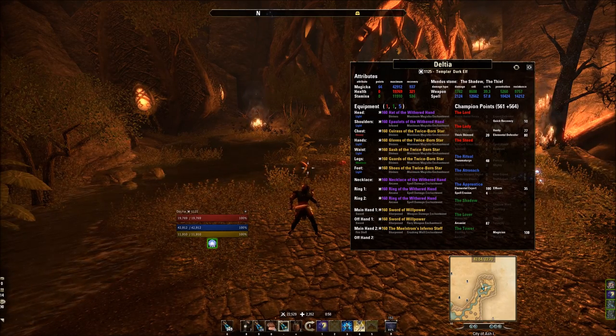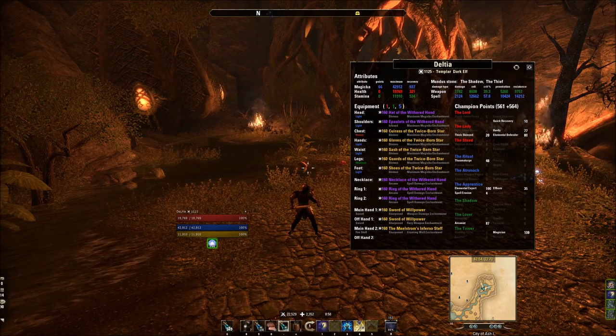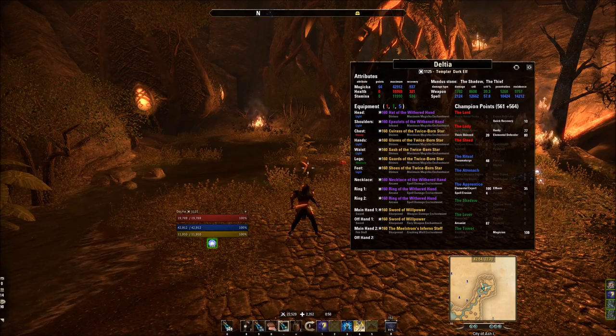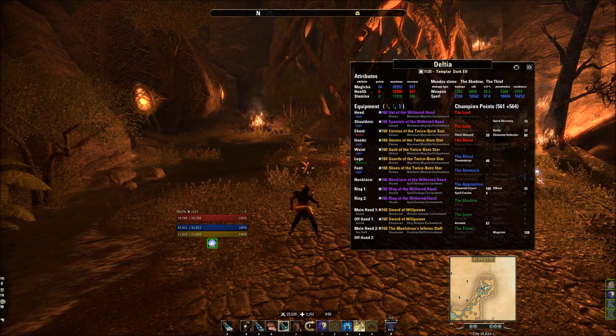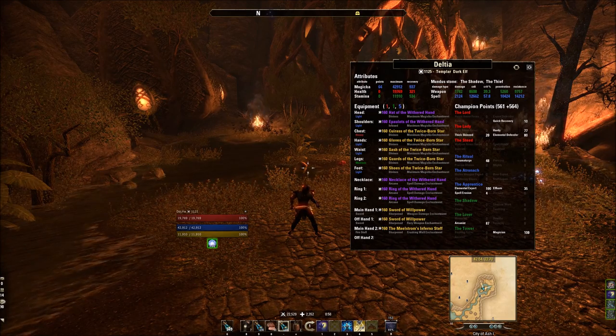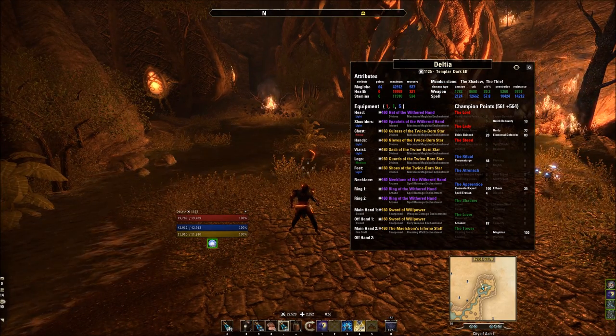Twice Born Star is craftable and it's in Craglorn, so you don't have to have any of the DLCs. Withered Hand you can find in Alik'r from doing the delves, dungeons, world bosses, and dolmens. So it's a nice setup for those that want a lot of sustain. Let me show you side by side what a little run in normal City of Ash looks like.